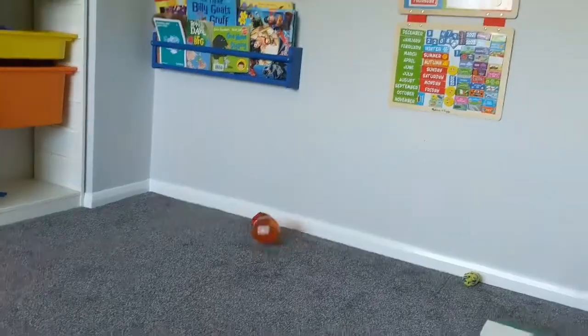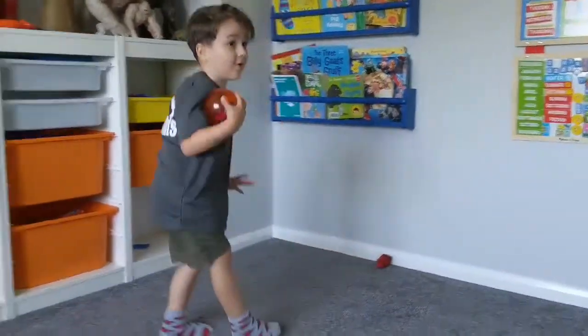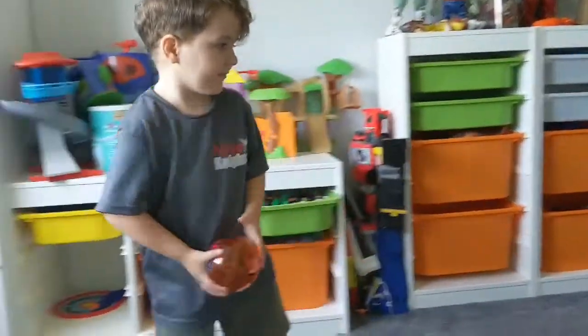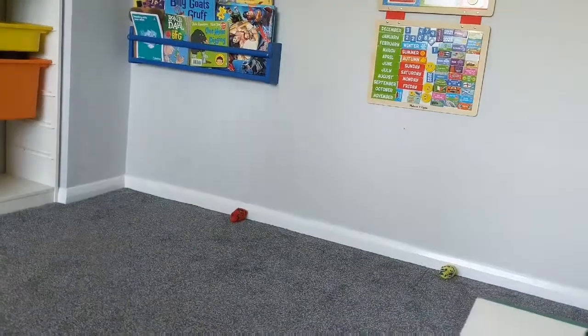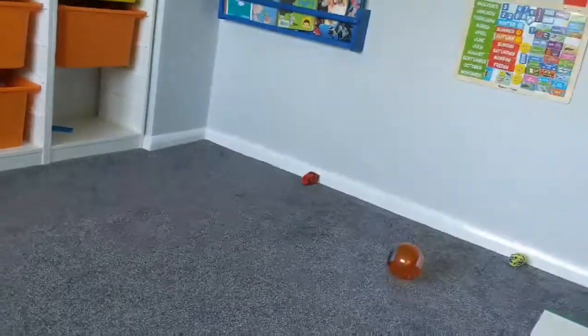Hello team, welcome to today's home game. Today we play rolling penalties — this game is just a penalty shootout. You're going to need a ball to roll, a penalty spot to roll from, and of course a goal to shoot into. You can just use two markers, anything around the house. We've got some socks just to mark a goal. The smaller the goal, the bigger the challenge — remember that.